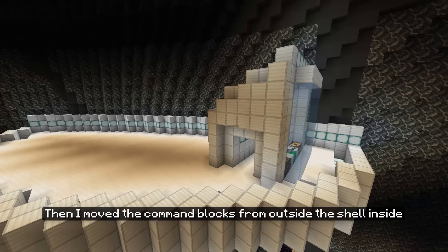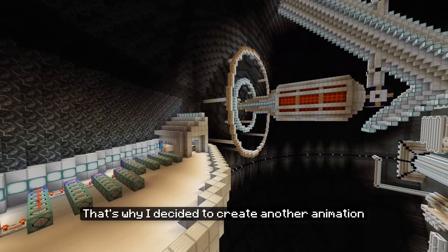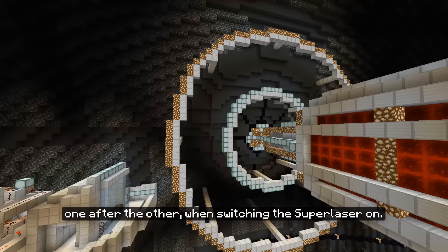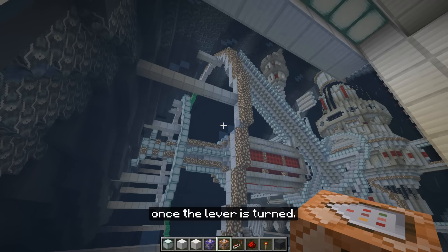I moved the command blocks from outside the shell inside and onto the platform. Now we had a nice little particle animation, but it was still a bit boring. That's why I decided to create another animation that would play before the laser beams appear, which would include those two rings of the inner cannon structure. I wanted to have these two rings slowly turn green like a loading symbol, one after the other, then switching the superlaser on. I recorded all the block coordinates by hand into command blocks, which would fill in the rings with emerald blocks once the lever is turned. I also added some particles to simulate an energy field being created before the superlaser fires.